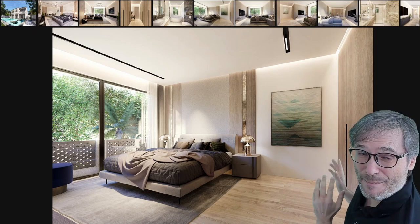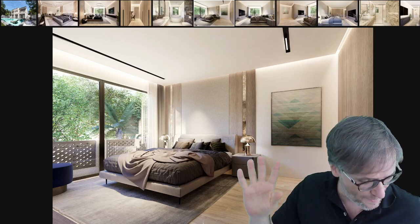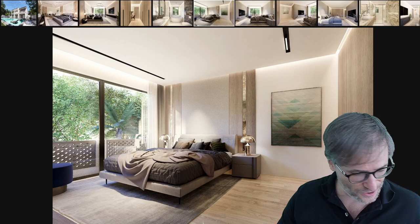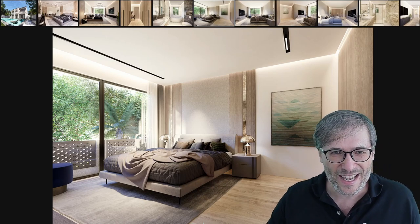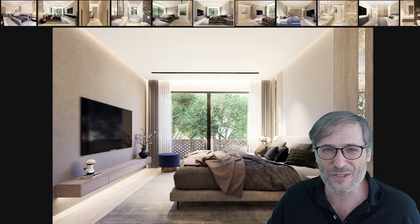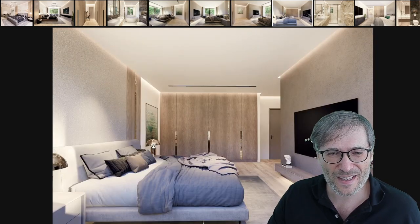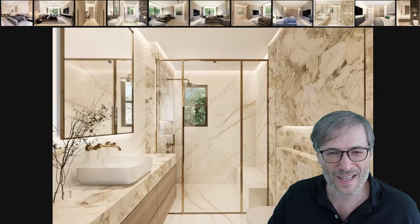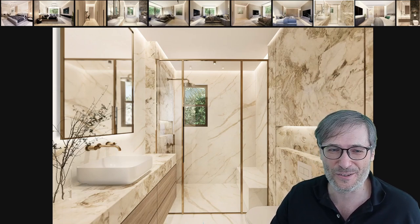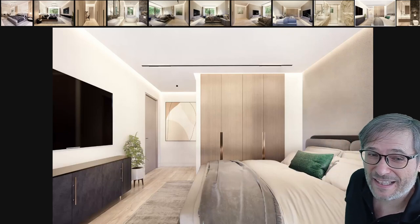This is the bedroom upstairs. There are four bedrooms upstairs plus the master bedroom. This is the other view looking towards the backyard with the nice trees, then we're rotating the viewpoint — this is looking into the room. Now this is the bathroom. Every room has its own en-suite bathroom.